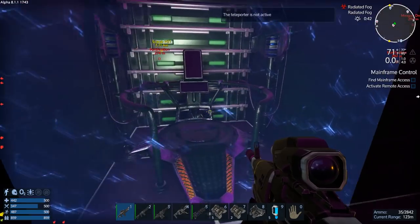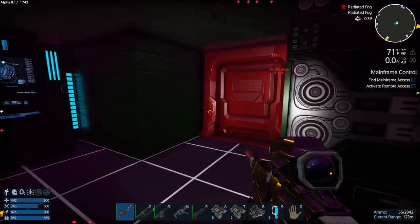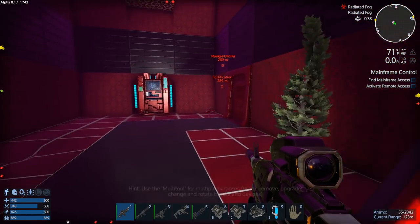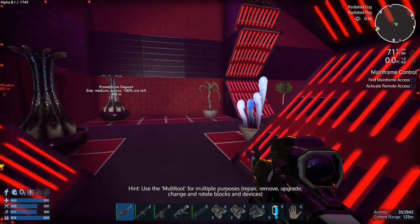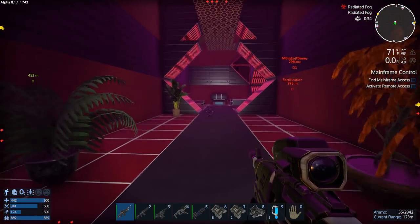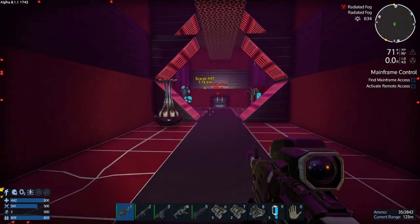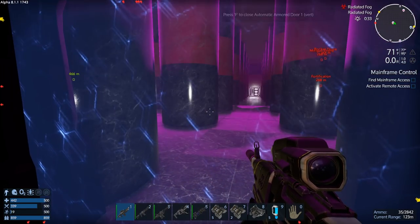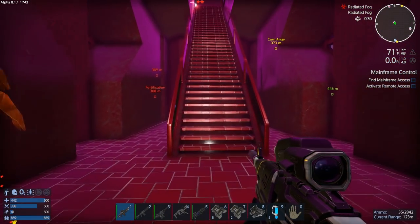We're going to come back to that teleporter later. I want to make sure I've checked everything in here before I come back to that. I never went up top — I think I'm going to go up top. Remember when I had that elevator and then the stairway going down? There was an elevator up top. I want to go up top. I want to clear this entire place. We're almost there, so I'm not even going to make a cut.